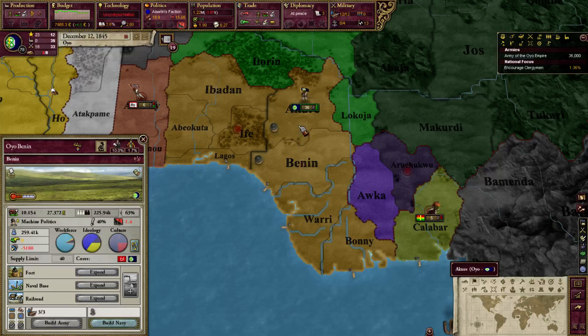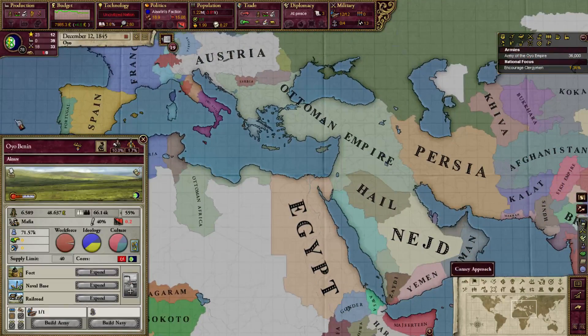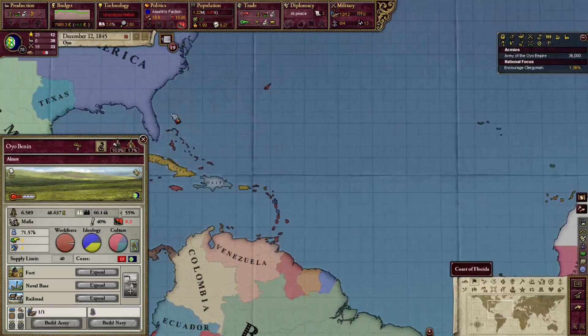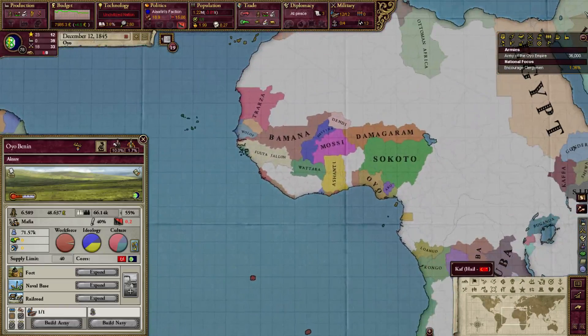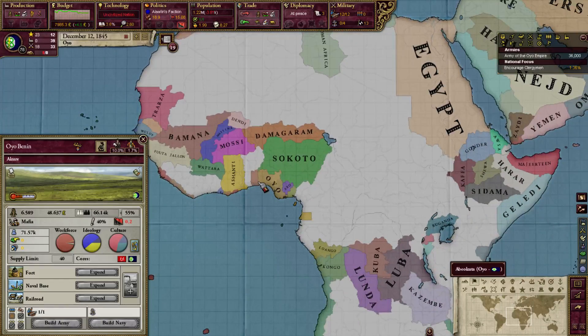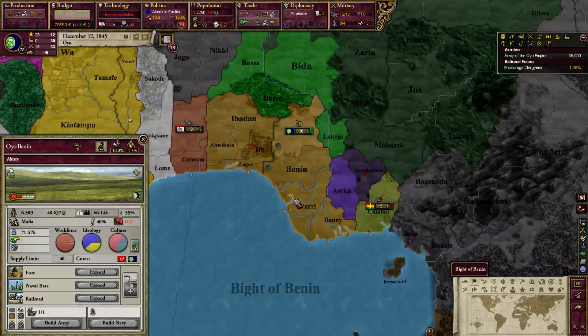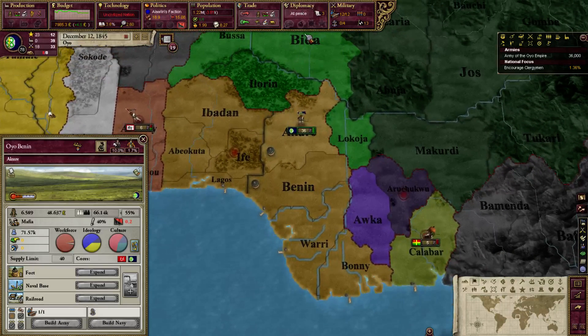Apart from the visible nations, there's also a whole bunch of nations added in the form of cores. For example, the nation of Benin that I took over still exists as a core. A lot of those have been added everywhere, and there are also emergent nations — in total about 200 nations in all shapes and forms. It still very much feels like a vanilla game, just a little better.